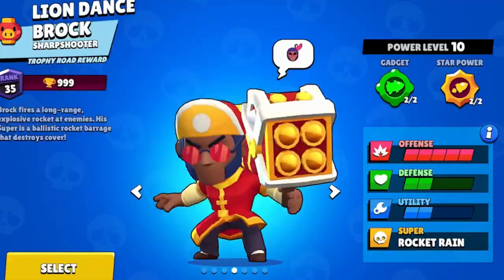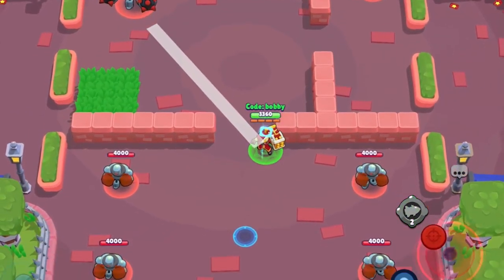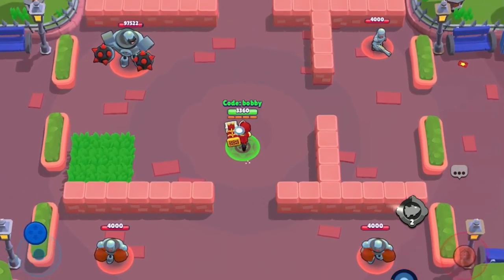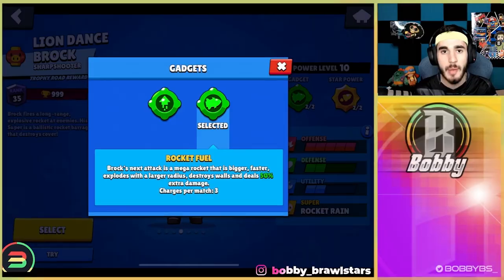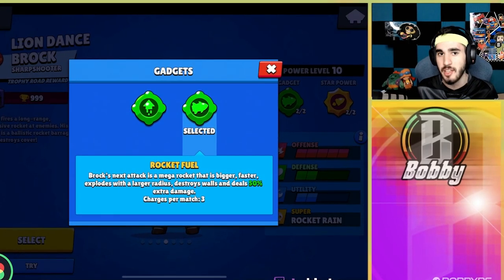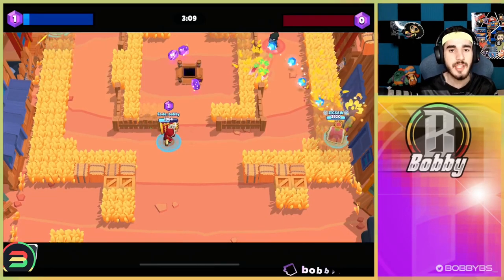Coming in at number 8 we have Brock's Rocket Fuel. Brock's next attack is a mega rocket that is bigger, faster, explodes with a much larger radius, destroys walls, and deals 50% extra damage. Against brawlers like Rico, Colt, Belle, Piper, or another Brock, you just need to hit one shot, then click the gadget at max distance and auto aim. Because the explosive radius is so much bigger, there's basically a 0% chance they can dodge it unless they have a speed advantage.